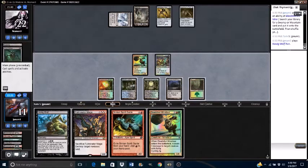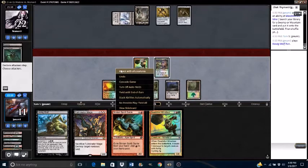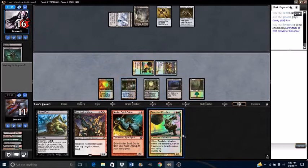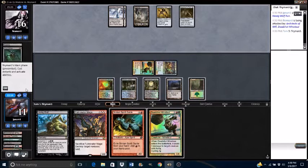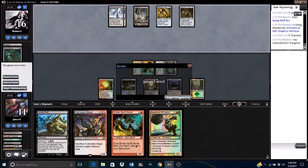I'm just going to start hard casting the big dudes, man. Sometimes you've got to do what you've got to do. Attack for 6, falling to 16. I auto-yielded — I'm a bad person. Oh, the auto-yield — how I love you and you infuriate me sometimes. Opponent scooped it up. Looks like we're going to go to game 2 against Mono Black Artifact Equipment.